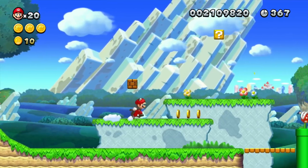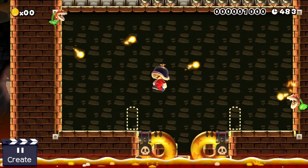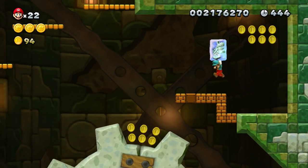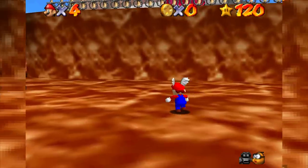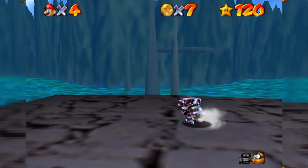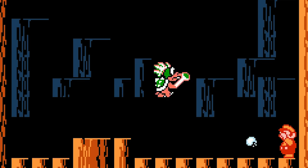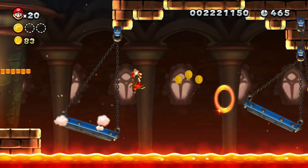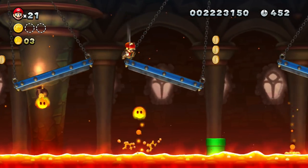Some power-ups give Mario better movement options: the acorn suit allows floating in the air, the propeller suit grants a better spin move, the hammer suit throws hammers, and the penguin suit allows Mario to throw ice balls and glide on slopes. Not a single power-up in the traditional Mario games changes the basic controls drastically — they only enhance them. That's even true for Super Mario 64: the flight cap keeps the same basic controls but lets Mario fly after a triple jump, the invisibility cap doesn't change controls at all, and the metal cap makes him heavier but lets him use his basic controls underwater.